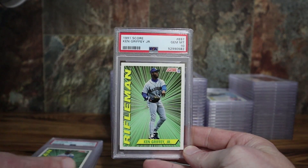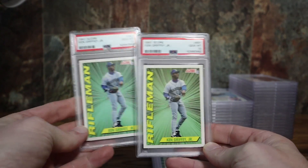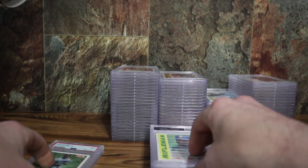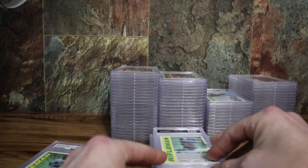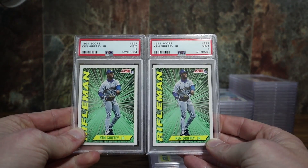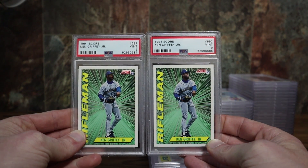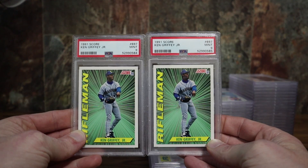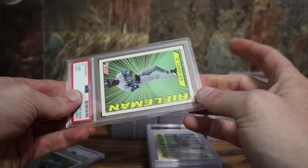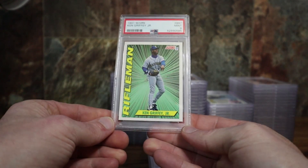The Rifleman Griffey — PSA 10, PSA 10. This is not a card you want to send in to get a nine. I also got two nines, so 50/50 on that card — two 10s, two nines. Just glancing at them, one looks very well centered; the other's a little off top to bottom, though not enough to knock it down for a 10. I'd have to take a closer look to see what they got me on.